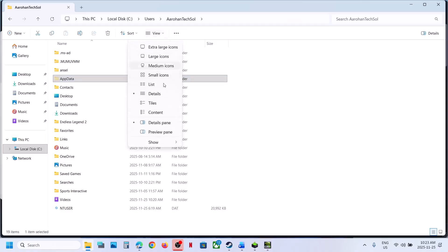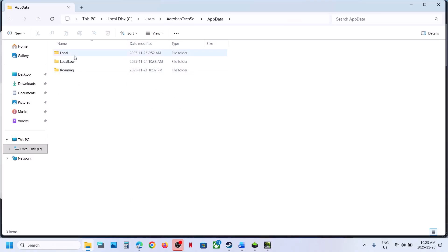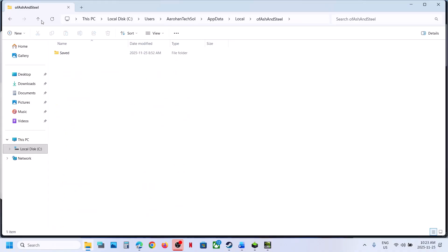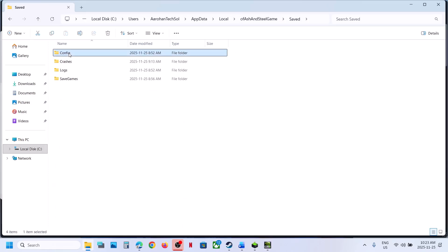Open AppData. If you don't see AppData, click View, select Show, and enable Hidden Items. Open the AppData folder, then Local, then open the game folder. Go to Saved, and here you can see the Config folder. Right-click, rename it or delete it, then relaunch the game and check.